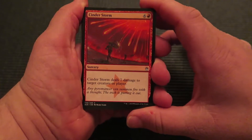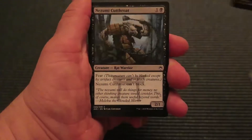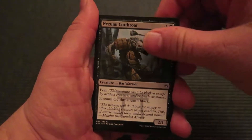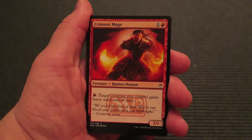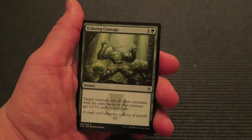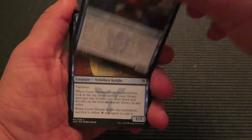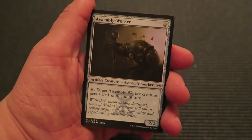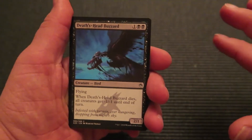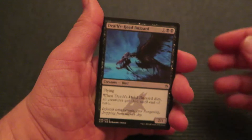So if I'm correct the last card here is the foil. We got Cinder Storm, Squadron Hawk, and — I can't pronounce that but that's cool. Crimson Mage — that is actually an amazing looking card, it's been a while since I've seen these. Dragon's Eye Savants, Court Hussar, Assembly Worker. At some point I'm getting into the uncommons from the commons but I'm gonna keep going — you guys know the drill.